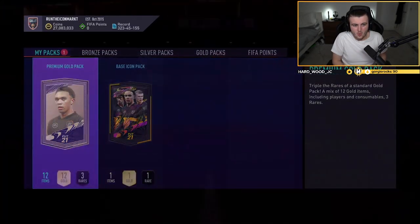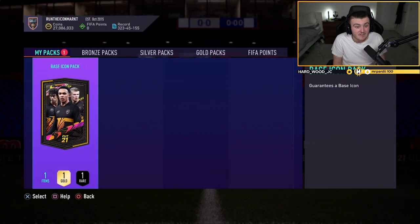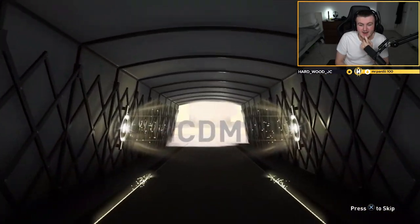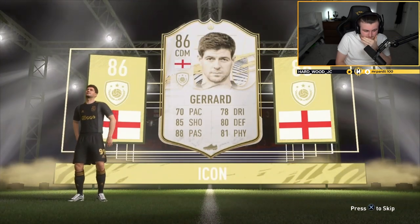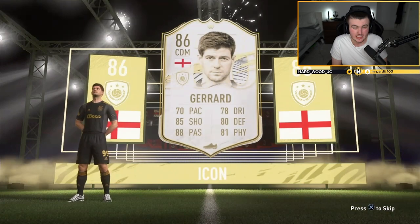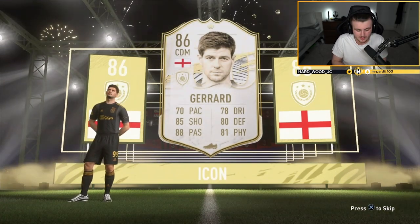We've got Wesley's now. Did that just say 27 million coins? Surely not — surely that didn't just say 27 million coins. English again. CDM — that's Gerrard, isn't it? Unfortunate two in a row that have been English midfielders — it's not what you want to see. Thankfully Wesley's got 27 million coins that he can buy the best icons in the game with. That is a lot worse than we were expecting.